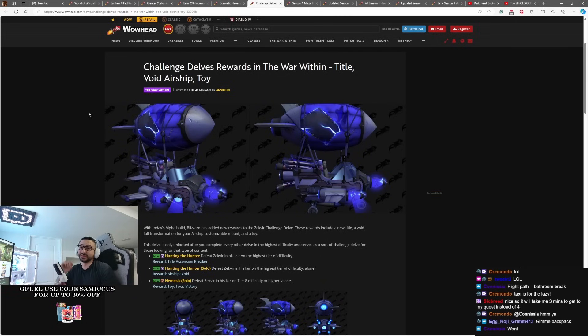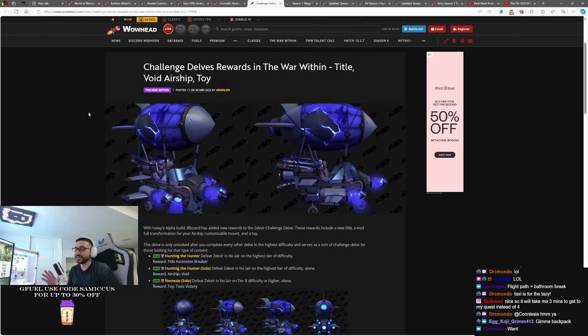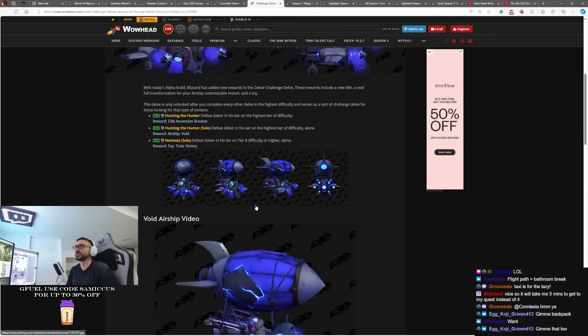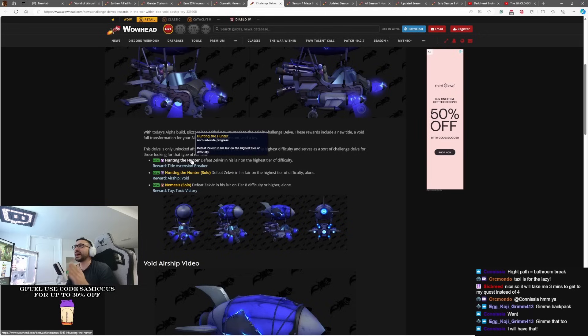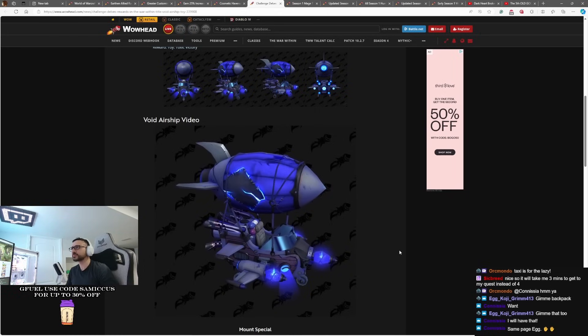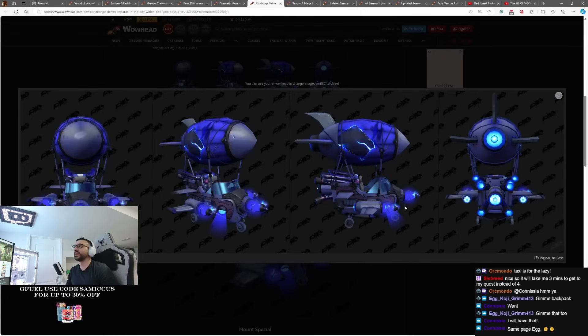Challenge delve rewards — this is really cool. These customizable blimp flying mount things are going to be something that you unlock as you delve more into delves. You'll continually unlock cosmetic customizations to these mounts, and there's a lot of them. This one is going to be unlocked when you defeat the final boss in the highest tier of each of these delves. When you do these achievements, you can unlock this void cosmetic version of the mount. Look at this thing — that's cool. This is a really cool looking mount customization. These mounts feel like a gift that's going to keep on giving. They're going to keep adding really cool cosmetics.